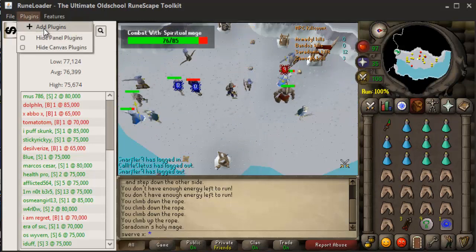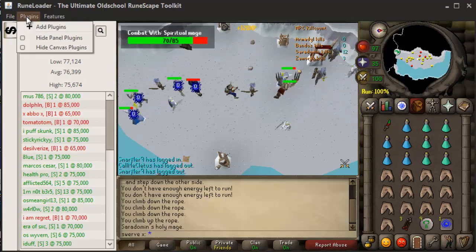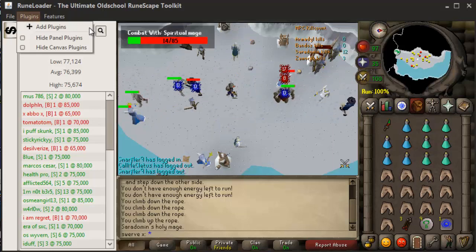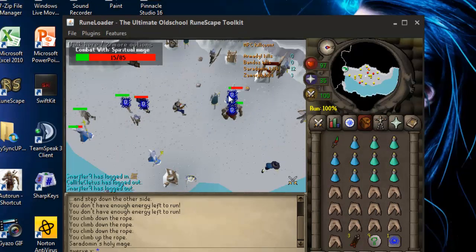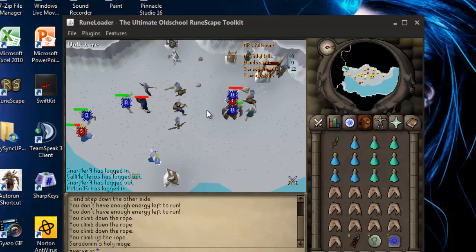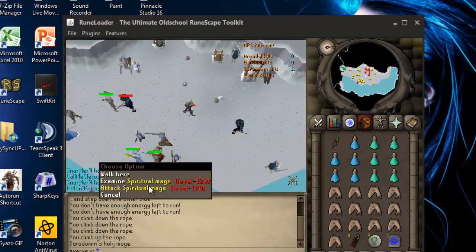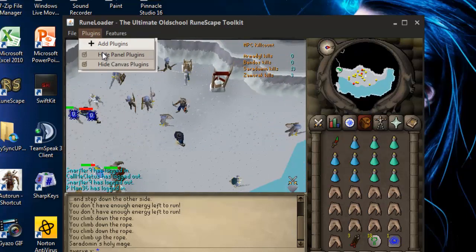You also have Add Plugins — when I click that nothing happens. I think it either means I already have all the plugins, or maybe it opens up the page for more. You have Hide Panel Plugins, which takes the side panel off and makes it just a RuneScape screen. And Canvas Plugins — when you hide Canvas Plugins it takes off all the plugins and it's just raw RuneScape gameplay. You have some pretty cool options as far as how to play with this client.